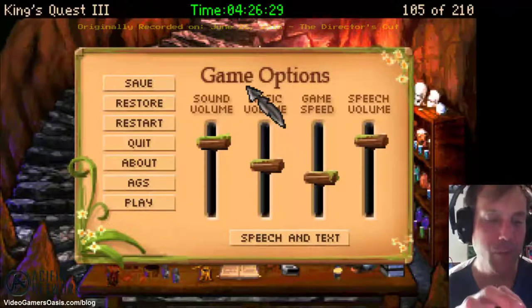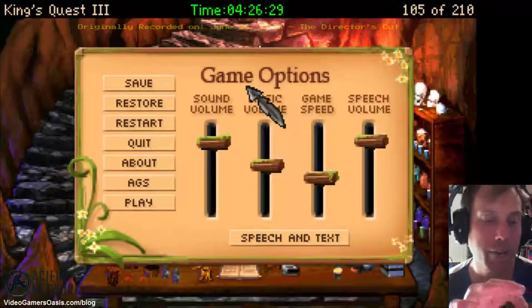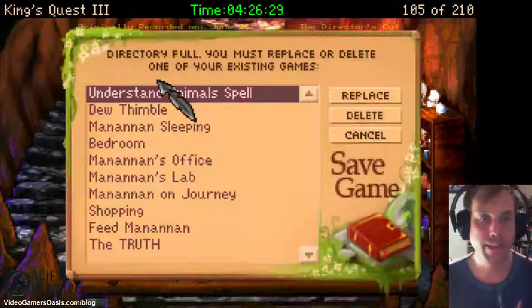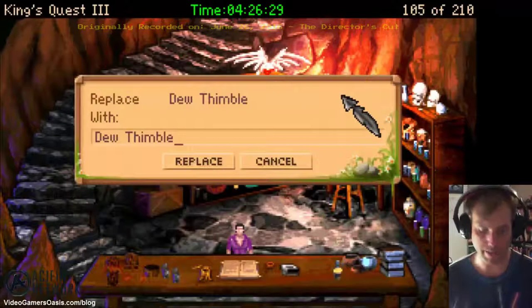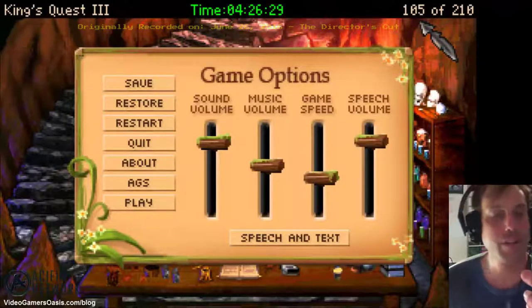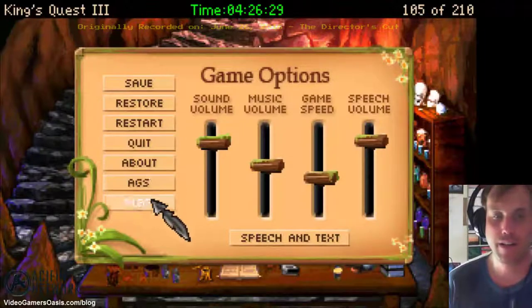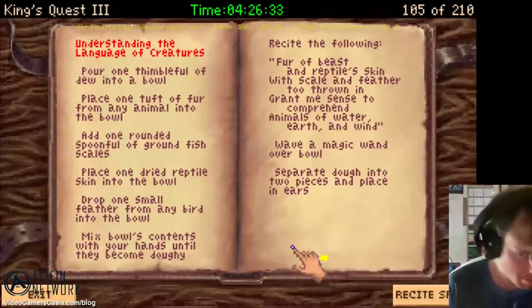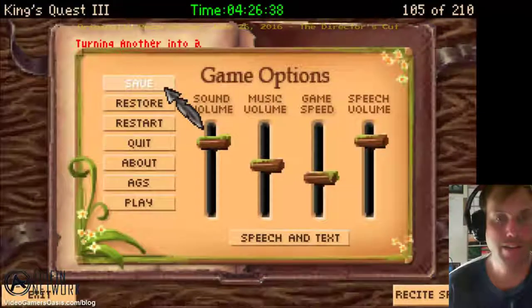I'm looking at a walkthrough here. The animal spell is done — that's the previous one we just did. Now open your inventory again. We're going to flip to the very end of the book. Turning another into a cat. Save our game.